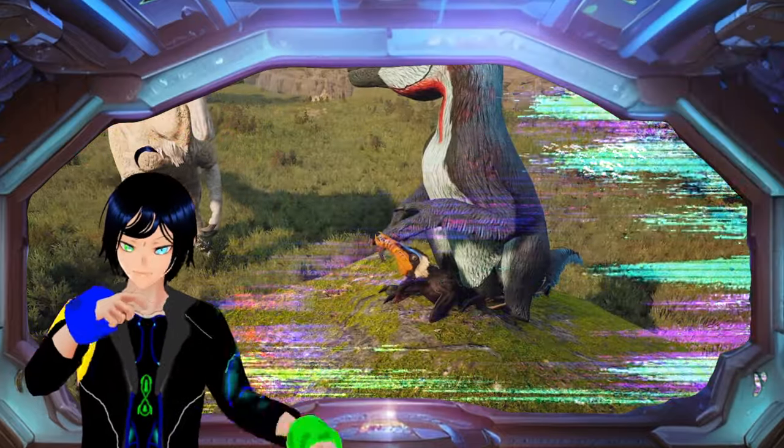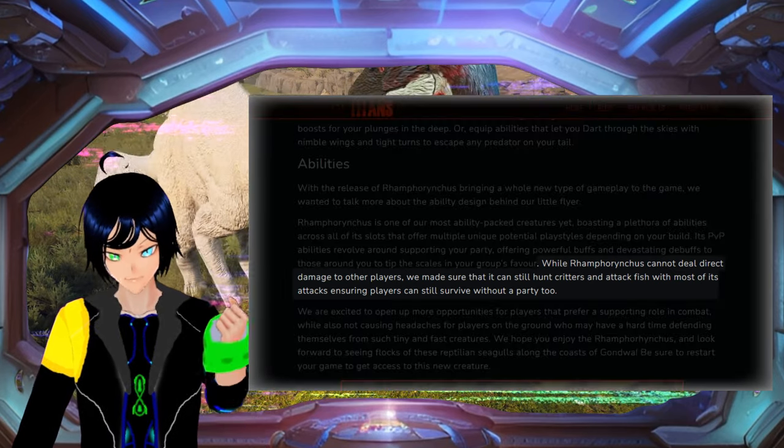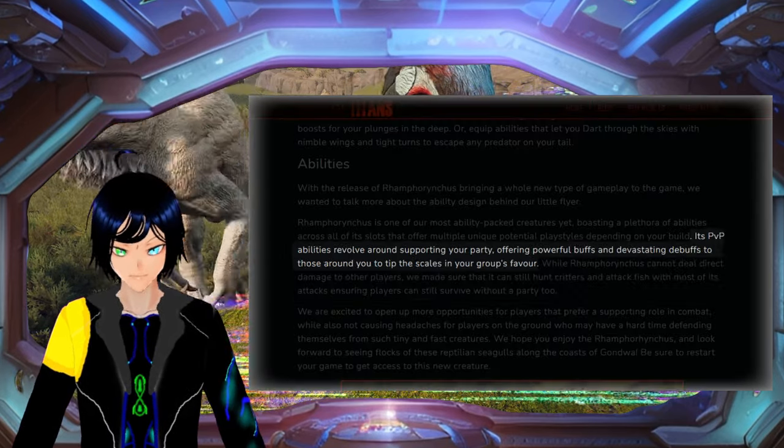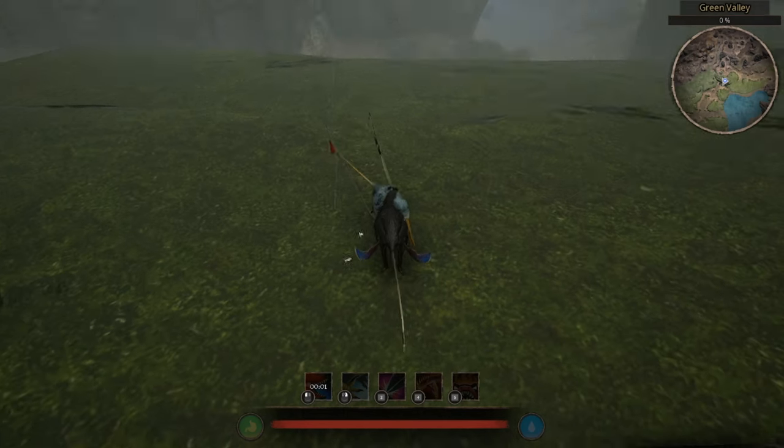I'm just gonna get it out of the way. The Rock for Rickness is not a combat creature. It does not have any direct attacks of its own. It is mainly support. I mean, you can try, but it'll eventually get awkward.